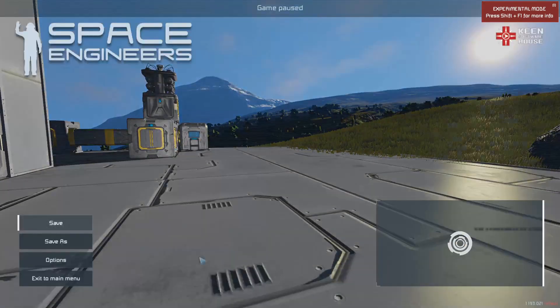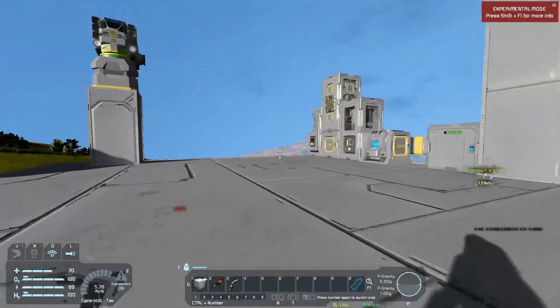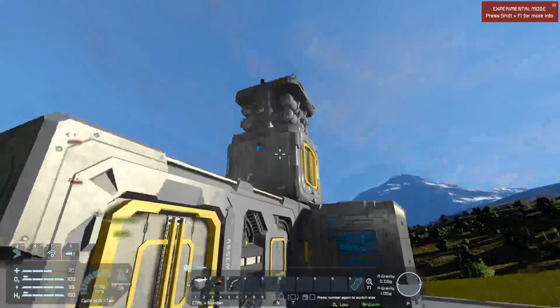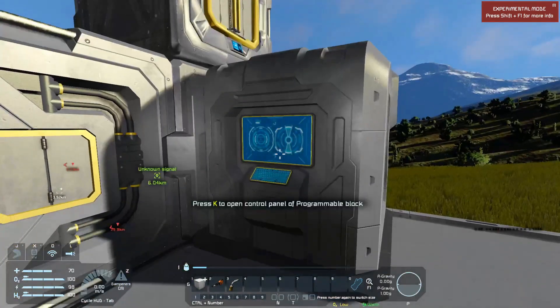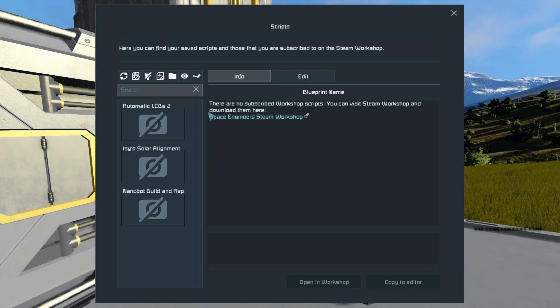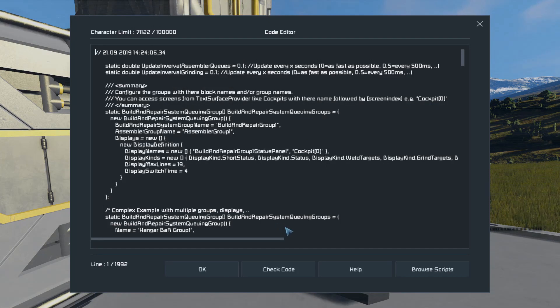I'm going to hop into a survival world real quick and I'll be back. Alright guys, I'm in survival status now with my own inventory. I just learned how to do this and wanted to make a video since I haven't really seen any videos explaining it too well. Basically what you want to do first — you can find the script by going to Edit > Browse Scripts > Nanobot Build and Repair System Queuing Display Scripting. Click it, copy it to the editor.